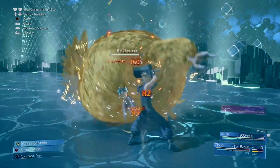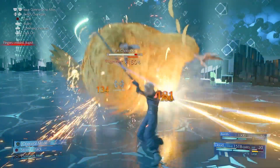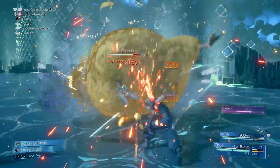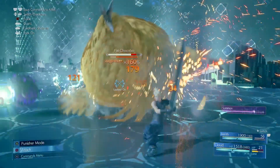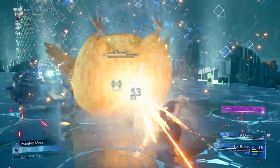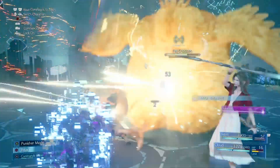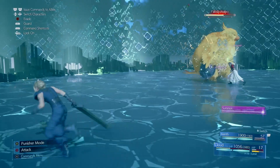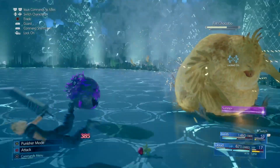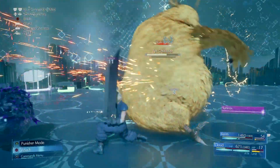We're going to use Aerith and she's going to have to hit fatty fat with a Blizzard, and I'm going to hit it one more time with Fire. It did not stagger - I thought it was going to. Let's hit it with some Thunder. Look at that - now it IS staggered! With it staggered let's smash smash smash. Let's stagger this thing left and right, hit it as much as we possibly can. We need to take out the balls around it because these things will seriously destroy you.